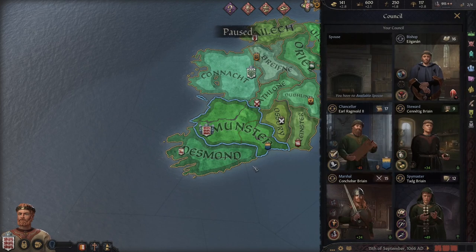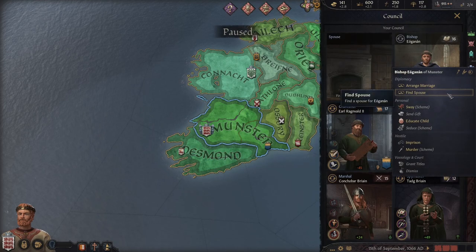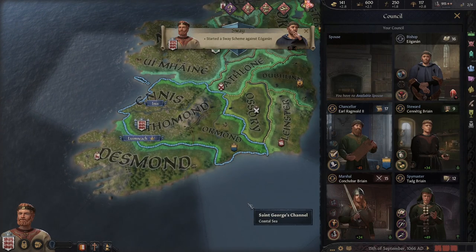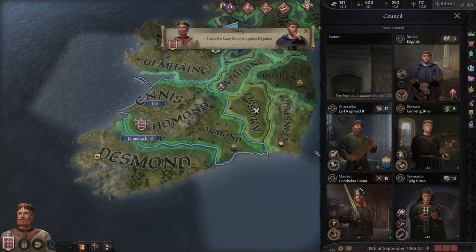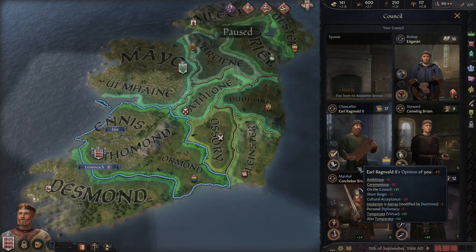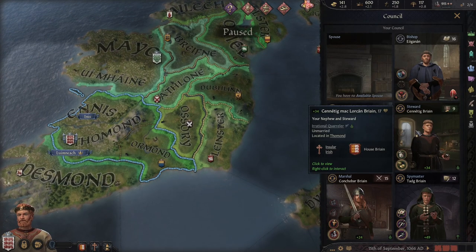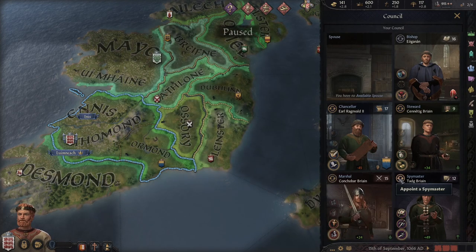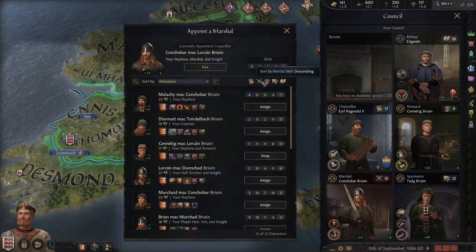Let's take a look at our council — all around pretty good. We have decent Learning with our priest, so let's go ahead and start swaying him because he does not endorse us. We have Earl Ragmad the Second Sigurdsson of Ormond — he is Norman and he doesn't like us; we're very different. I kind of want him gone eventually. Our Steward is not very good, and I can't do much about it. Our Spymaster is okay, and our Marshal is pretty good.